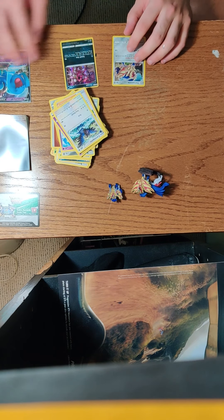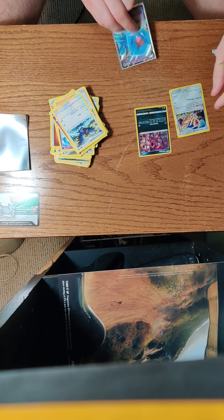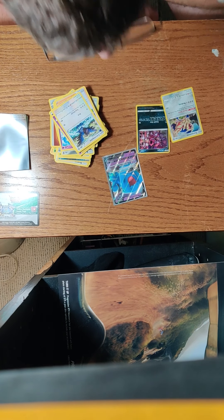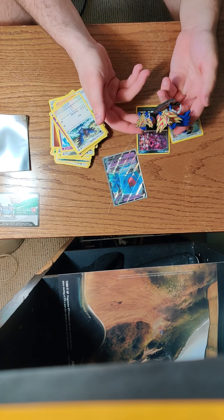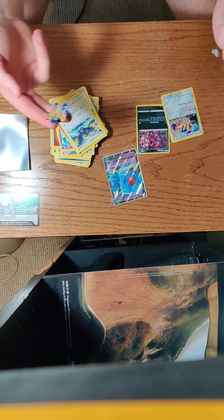30 bucks — what did that get us? Got us three notable cards: a Hoopa holo — though it looks a bit bent and kind of bad — and then the Wobbuffet V. Personally, I don't think that was really worth it. Definitely fun to open the cards, but we also got these two things: the pin and the little figure. So I'm not too upset.